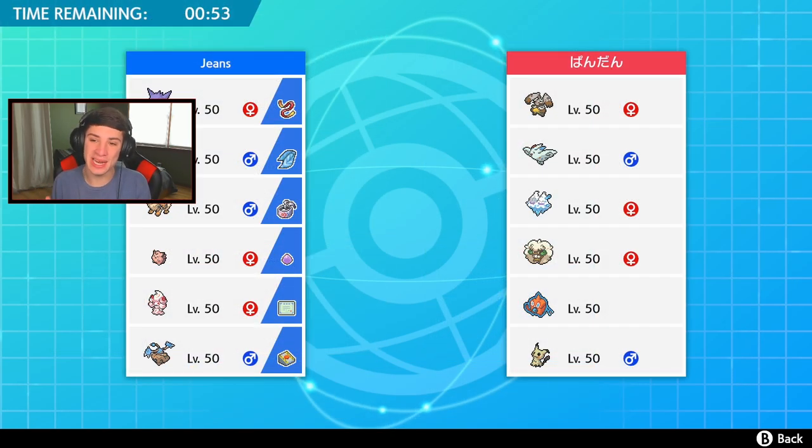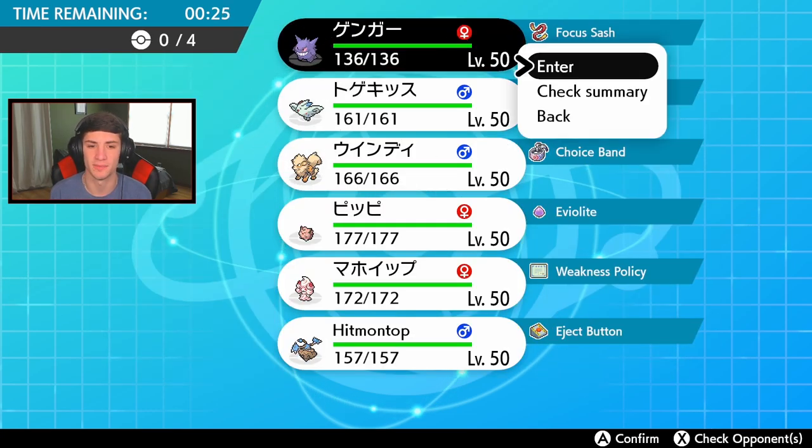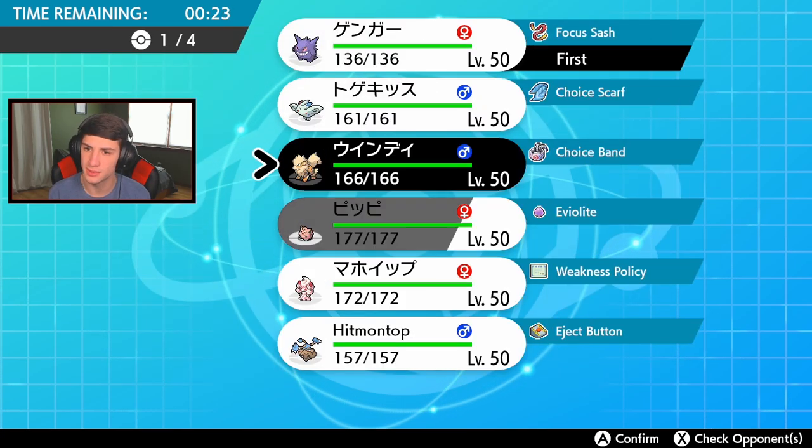First battle coming at you guys. The team our opponent is using is actually the team I was gonna show off in today's video but I picked this one instead. I know Dracovish is a hard-hitting Pokemon. I know that Vanilluxe is rocking Freeze-Dry, Blizzard, and maybe Ice Beam. Who am I gonna lead? I might want to not even Trick Room turn one — we'll see. I'm definitely gonna lead the Gengar.